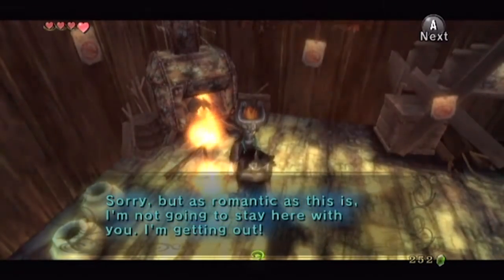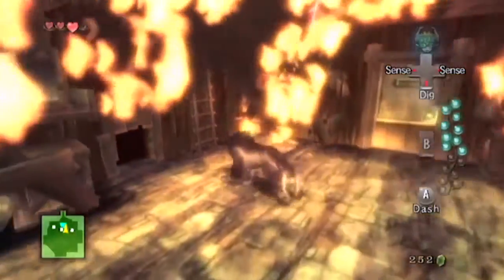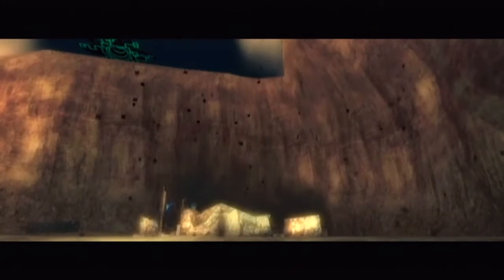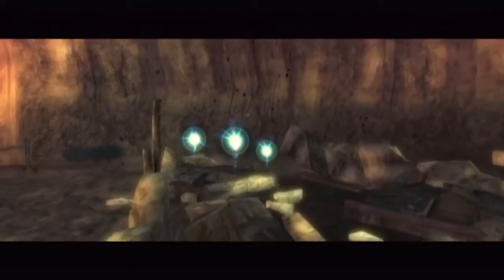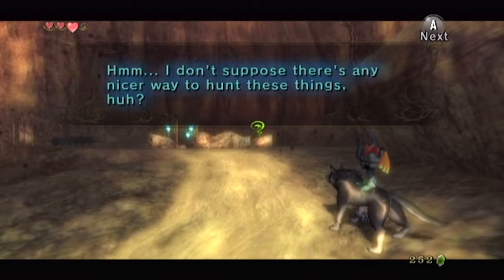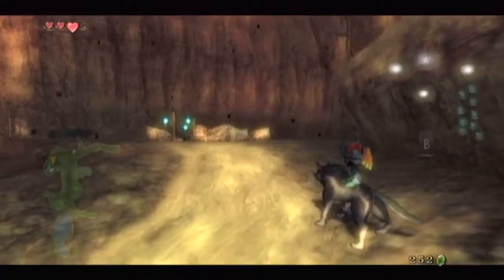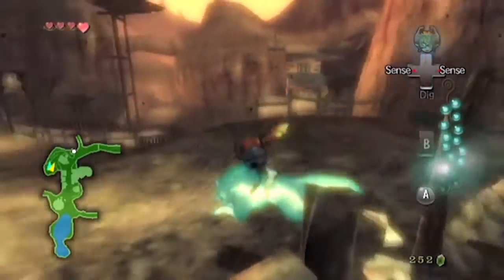As romantic as this is, I'm not going to stay here with you — I'm getting out. She did not say 'to die' — I just added that. How morbid. Anyway, the house is on fire! Everything's going mental — get out now! There's no nicer way to hunt these things. You have to sacrifice someone's house to find the tears of light, but that's how the cookie crumbles. It's efficient, if nothing else — we've got three tears of light there for blowing up a house.